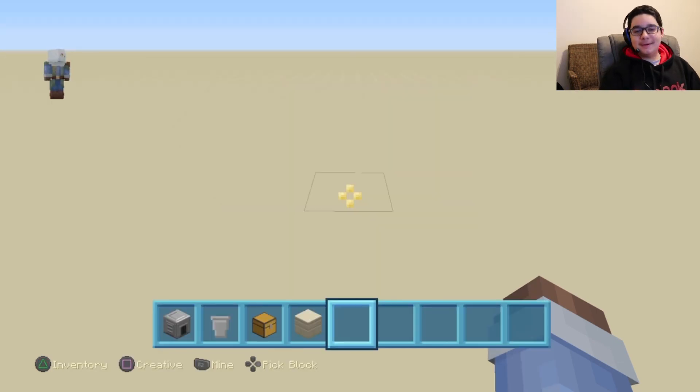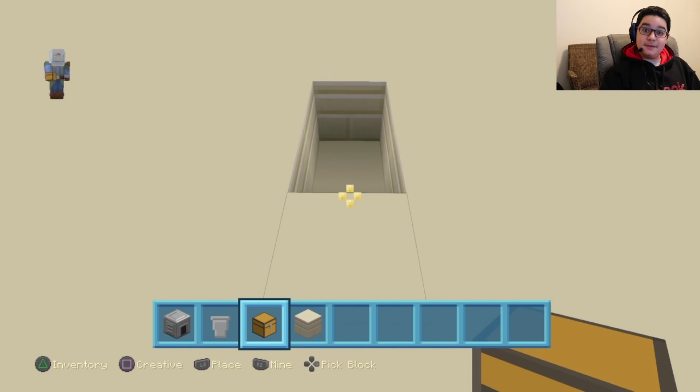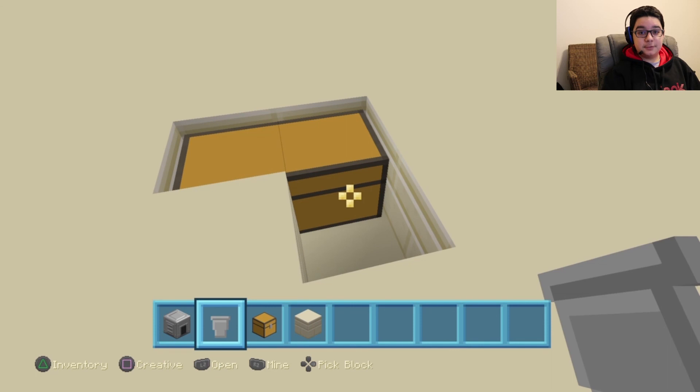To get started, you're going to break two holes into the ground, just like so. Then in the front one, you want to place a chest, which is where your output is going to come in. You can make a double chest if you want to make sure you have as much storage as needed.